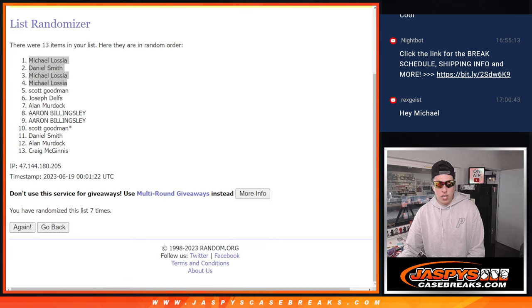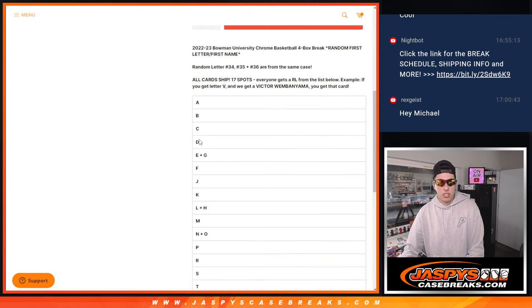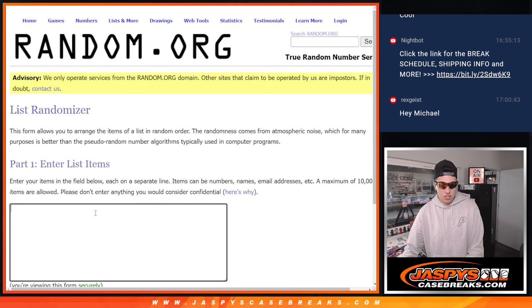Now we take the names again with the free spots, pop them into this new list, and then we take our letters here — A down to W and Z — and put them into this list here.